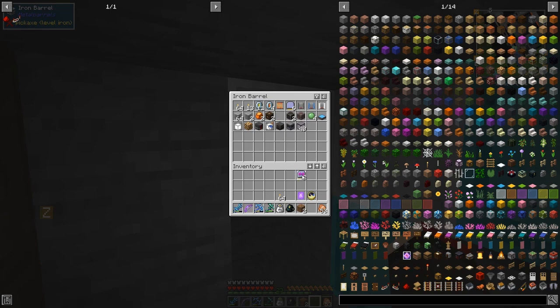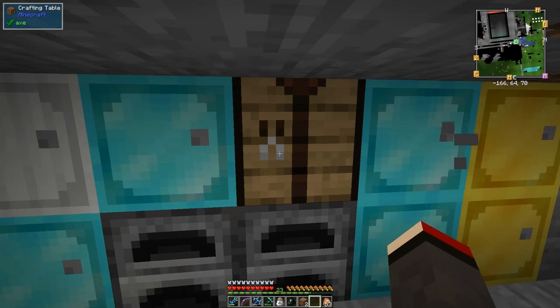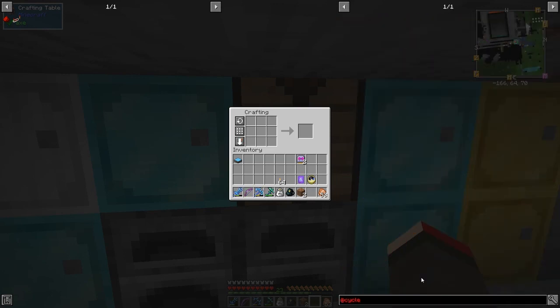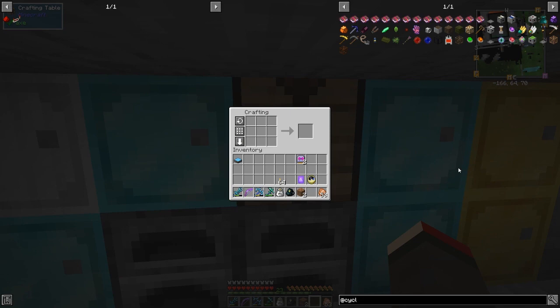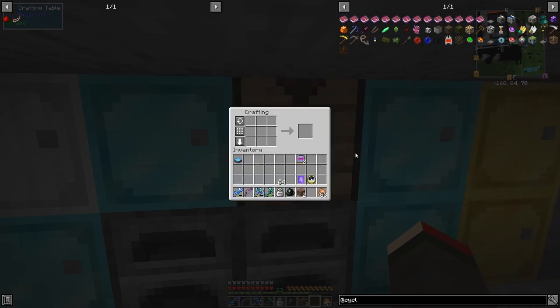I'd like to do something with the range upgrades. What I'd like to do today is make a harvester from Cyclic. It's actually got some really cool bits - a block breaker, an item collector, and a harvester. The harvester is really good and not too difficult to make - just a couple of emeralds, a dispenser, some slime balls, and some nether quartz.